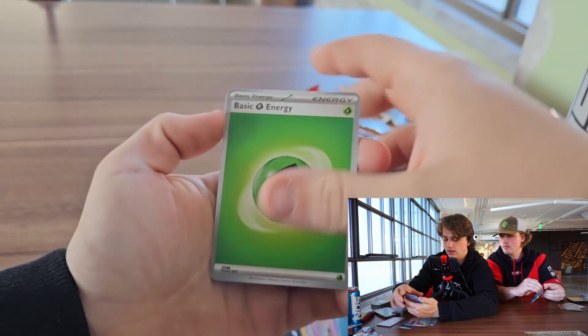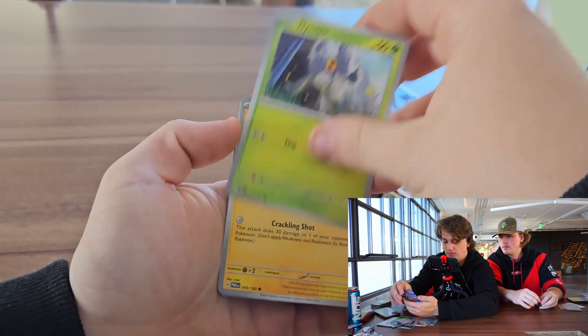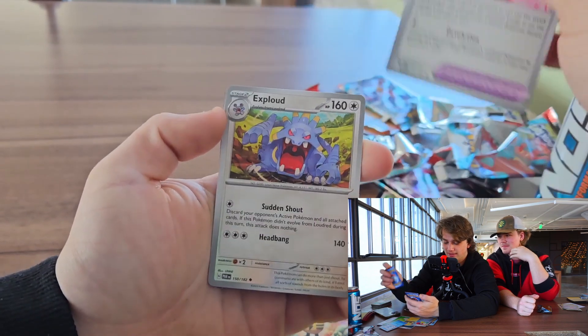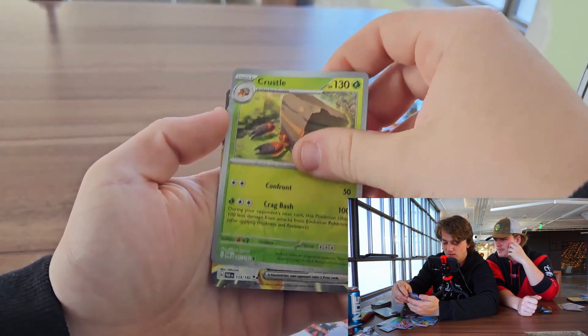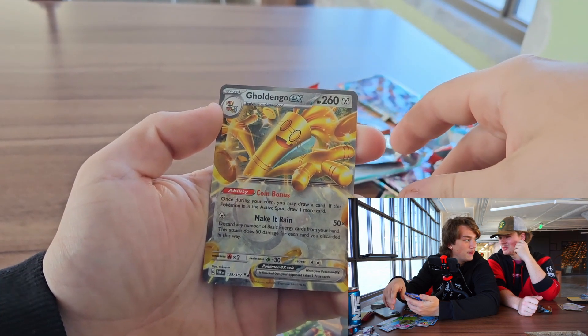Ladies and gentlemen, I'm hoping for something. Spenser, Minccino, Eelektrik, Vanillish — Vanilla Ice! Ice Spice. Exploud, Milotic, Seizura, Crustle. I think that one was like $6 or $7.